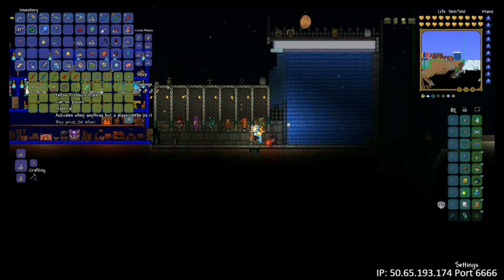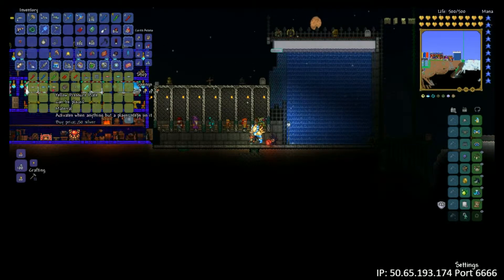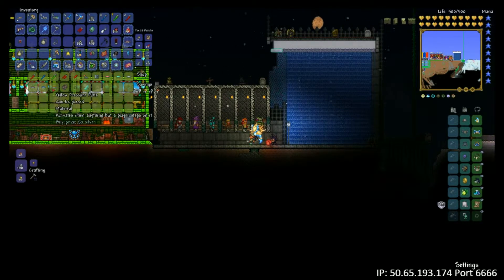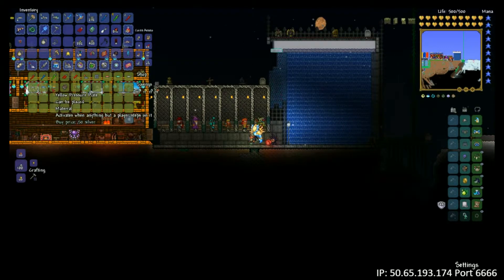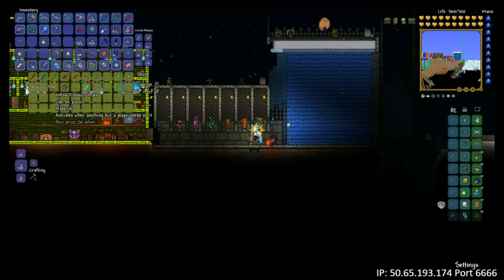I've seen some interesting hoik timers and things that are based off of skeletons walking across pressure plates. So it's kind of neat — if you build it with the yellow pressure plates, when you're in there putzing around, you know it won't set anything off. But if you want to test it with yourself, then you'll want one of the other ones.